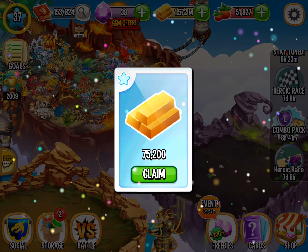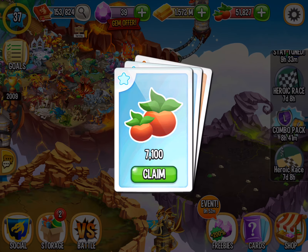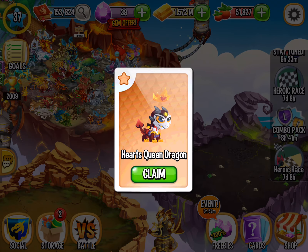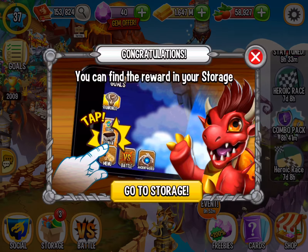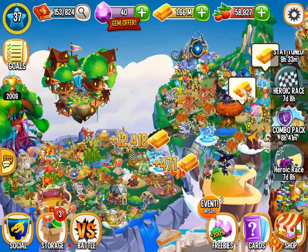Let's click it. So, 75,200 coins, 7,100 food, one gem, and a hearts queen dragon. Nice! That was actually pretty cool. So, that is the hearts queen dragon.